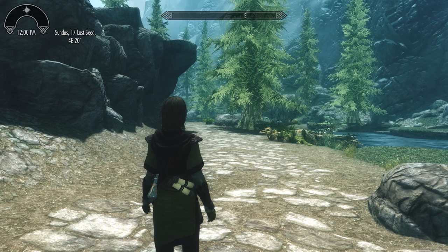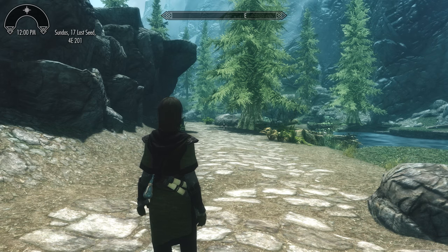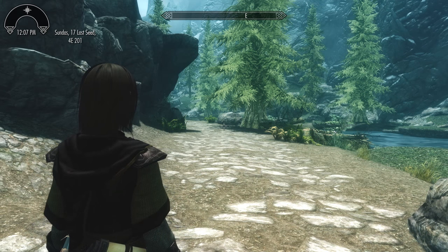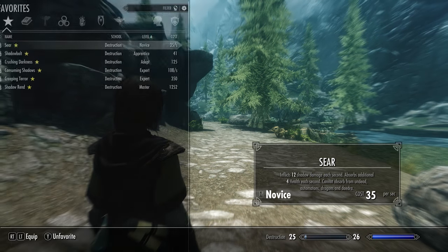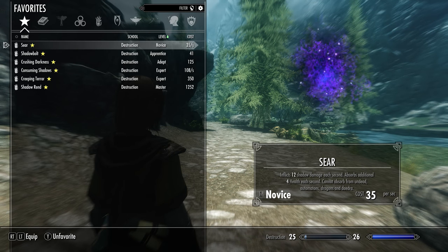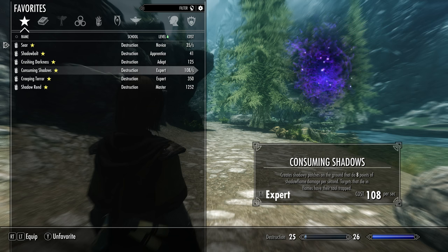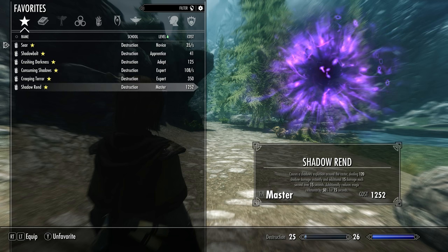I will show off the majority of the spells and I'll also leave a link in the description down below, so if you want to check it out please feel free to do so. Starting off with the destruction spells in the shadow package, they come in the form of Shear, Shadow Bolt, Crushing Darkness, Consuming Shadows, Creeping Terror, and Shadow Rend.